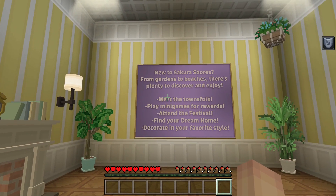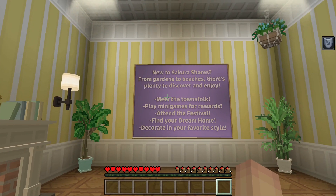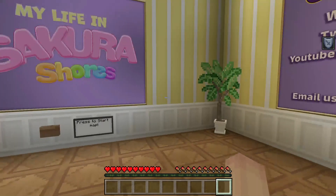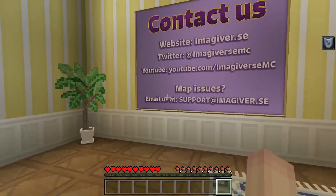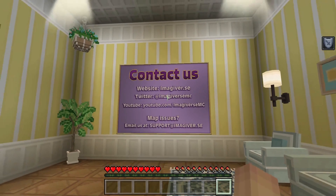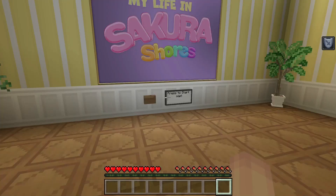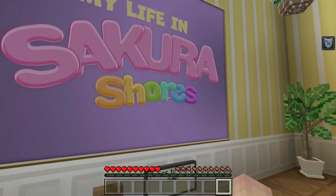New to Sakura's Shores — from gardens to beaches, there is plenty to discover and enjoy. Meet the townsfolk, play minigames for rewards, attend the festival, find your dream home, and decorate in your favorite style. So far it's looking really, really cute.